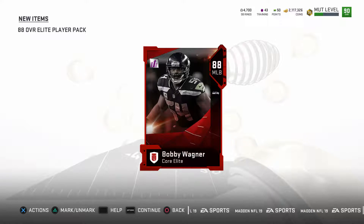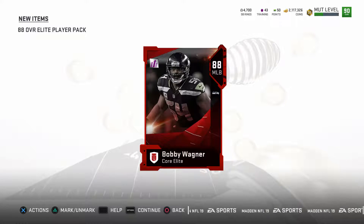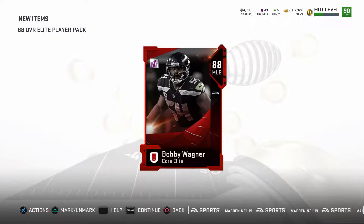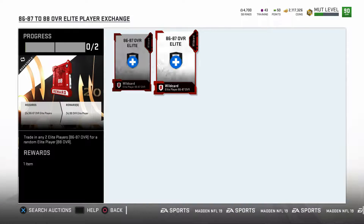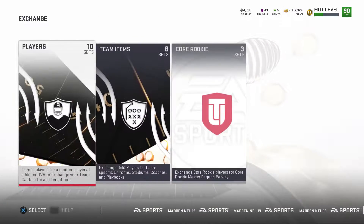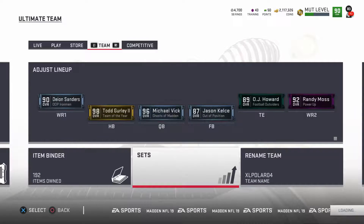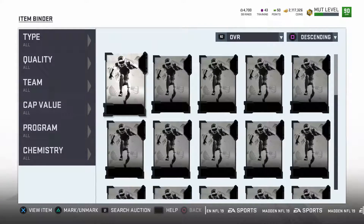The 88 core elites when you pull those are generally some of the best profit because they're gateways to some of the best power-up cards in the game, so they're all useful. 88 Bobby Wagner is the gateway to the best middle linebacker. 88 Tom Brady — Tom Brady will always have value. So when you go in and do it you can get really lucky, but as long as you're under that baseline you're in good shape.